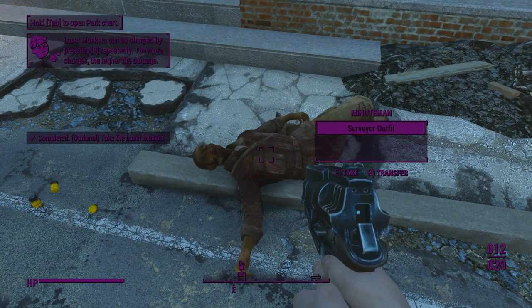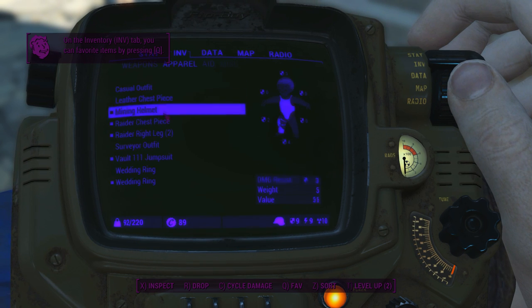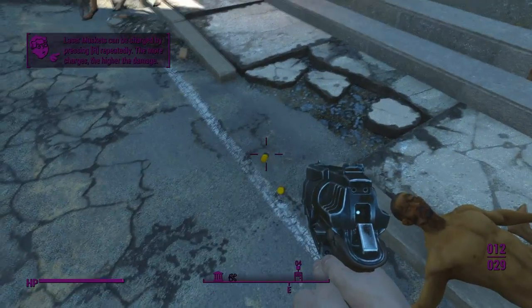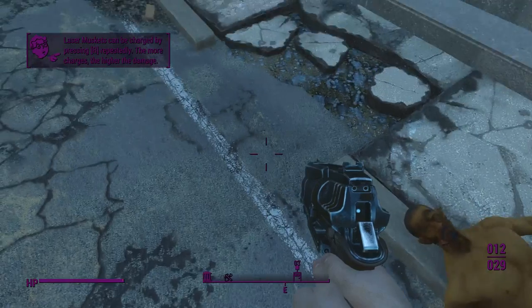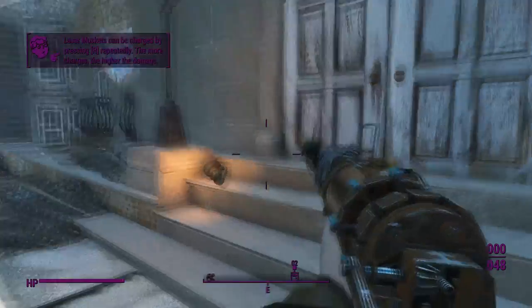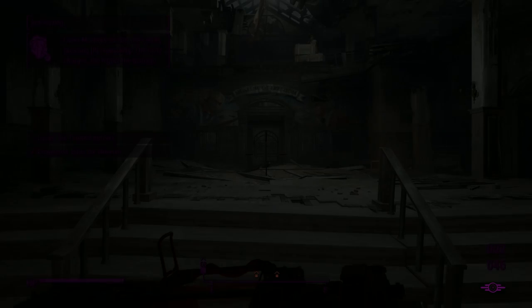We got a laser musket, and we'll take the mining helmet. Do we want that? We've got a bunch of fusion cells on the ground — we will be taking those. Let's actually put on the laser musket. Two-crank capacitor on this baby. We'll get that upgraded as quickly as we can because having more cranks means more damage output, meaning better luck for us.